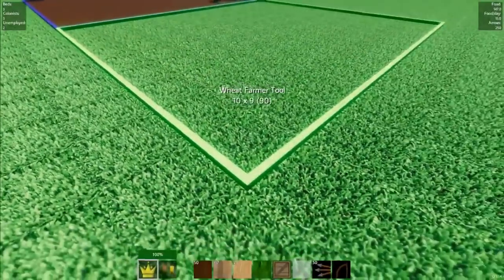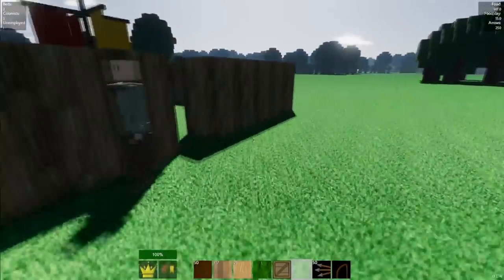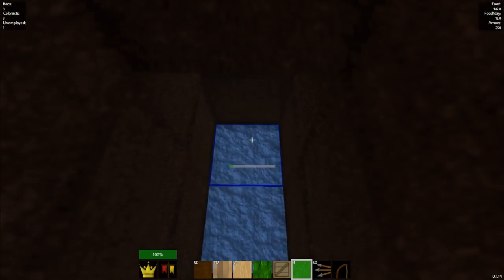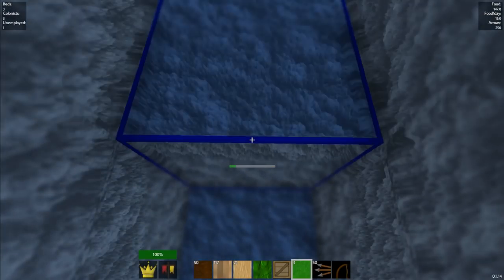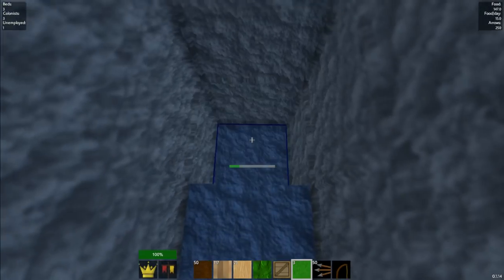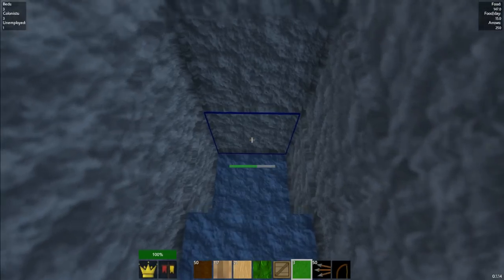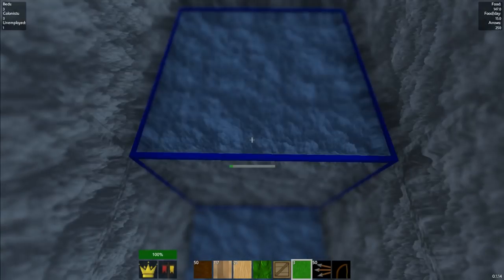We're going to be very low on food once the farms actually yield anything. I might as well get another person farming right away. Because I did recruit a third person, I'm not going to make him a baker just yet — I'll do that once I have some wheat grown. For now I want him to mine stone, giving us all that good stone we need to build our castle or whatever we want to build.